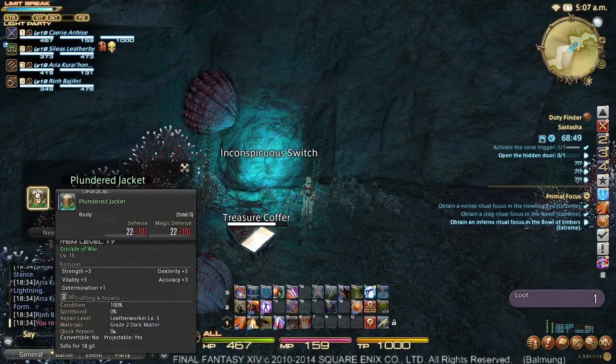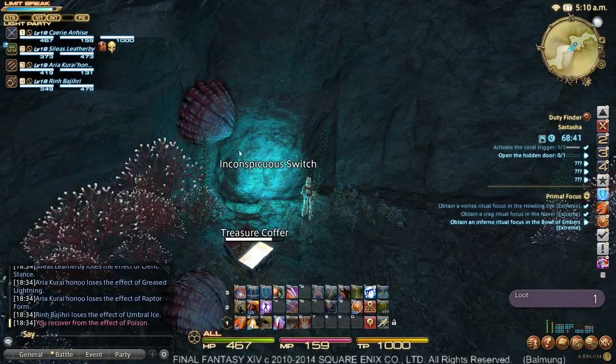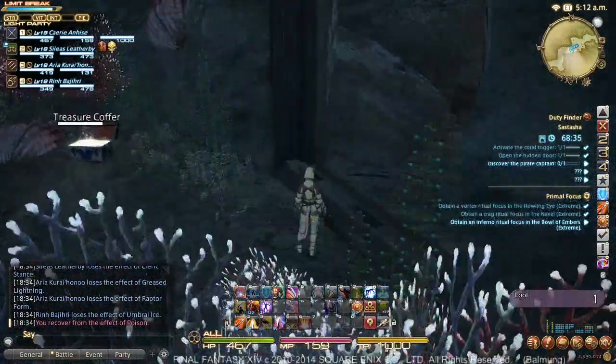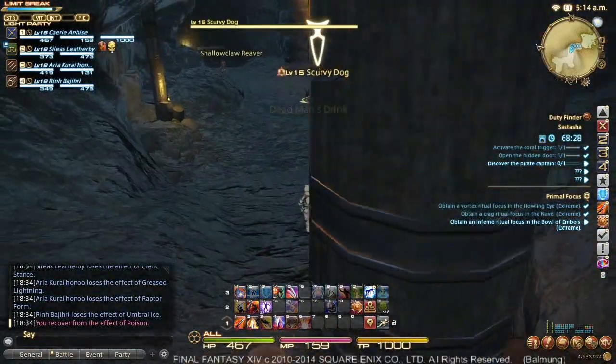Once everybody has rolled, it will show everybody's rolls. Needs automatically trump Greeds, and the person with the highest roll will have the object placed within their inventory. If I hit that inconspicuous switch — which was actually pretty conspicuous, it was glowing — then it opens the hidden door and leads us to our second area.